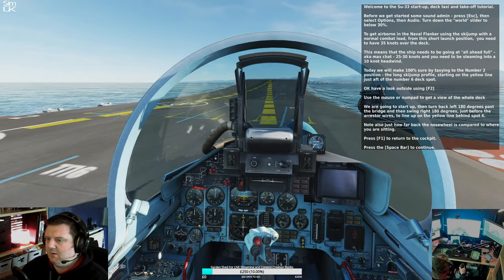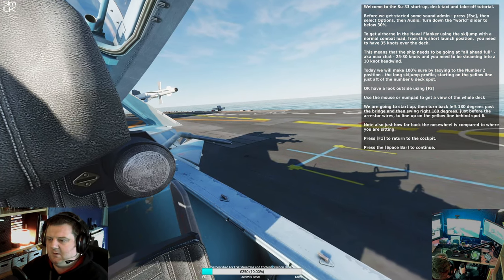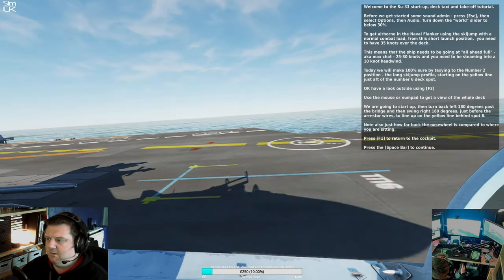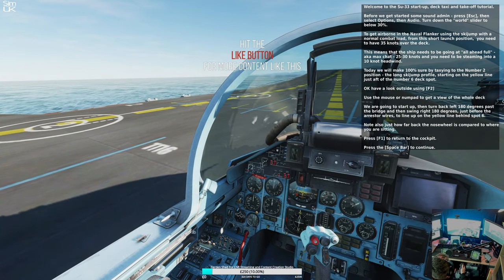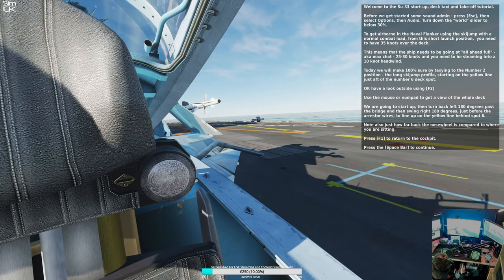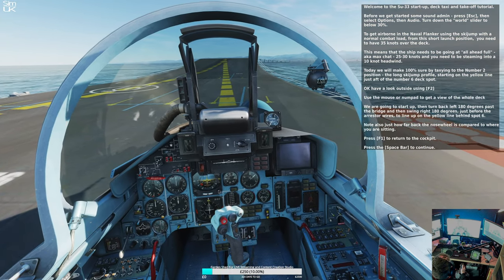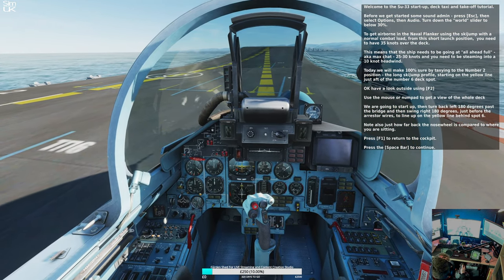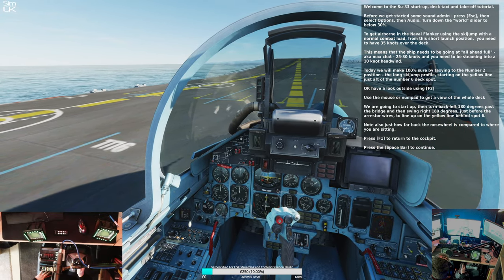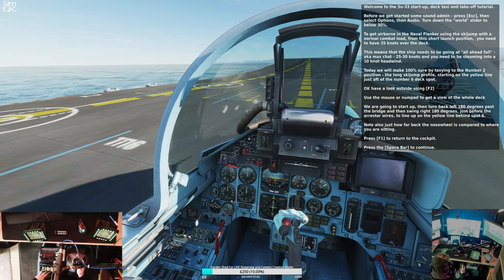Have a look outside using F2. Use the mouse or number pad to get a view of the whole deck. We are going to start up, then turn back left on ourselves 180 degrees past the bridge, then spin right 180 degrees just before the arrestor wires to line up on the yellow line behind spot 6. Notice from a profile view of your Flanker just how far back the nose wheel is compared to where you are sitting in the cockpit — you can really hang over the edge of the ship.